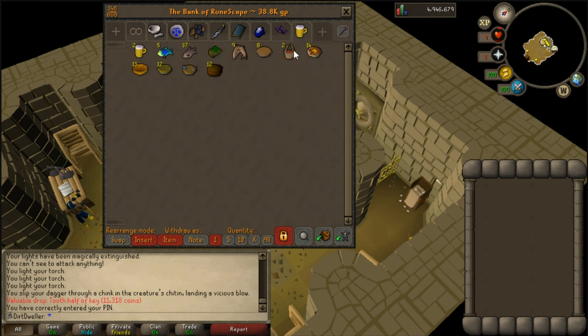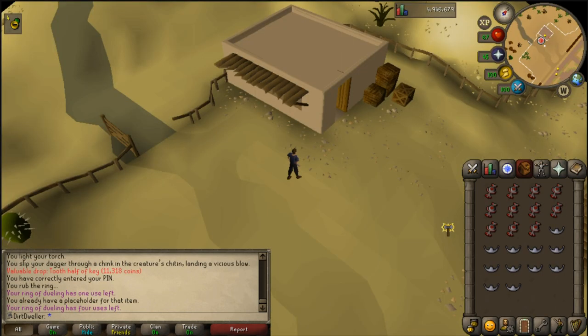Here's what I get from gourmet implings — all this food is going to be helpful too. The highlight is the sharks: I have nine of those, dropping three at a time as a rare drop from gourmet implings.